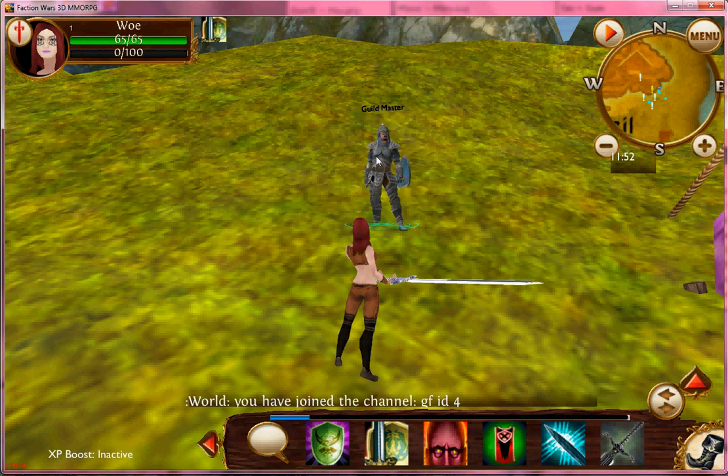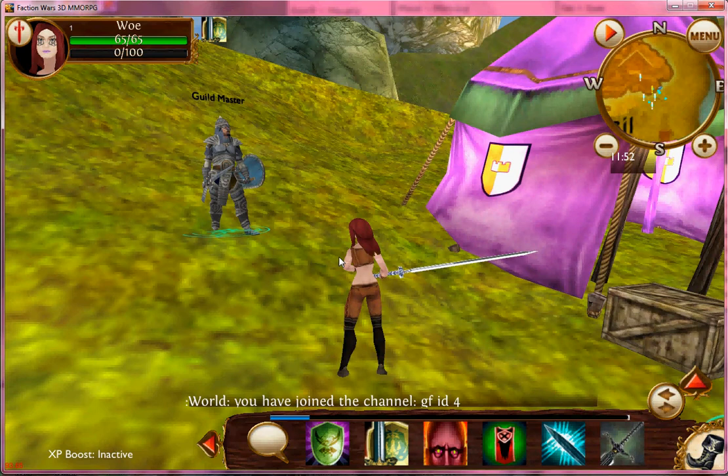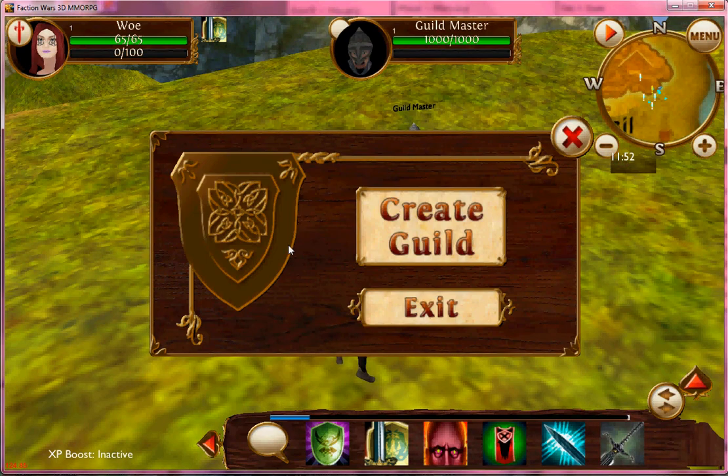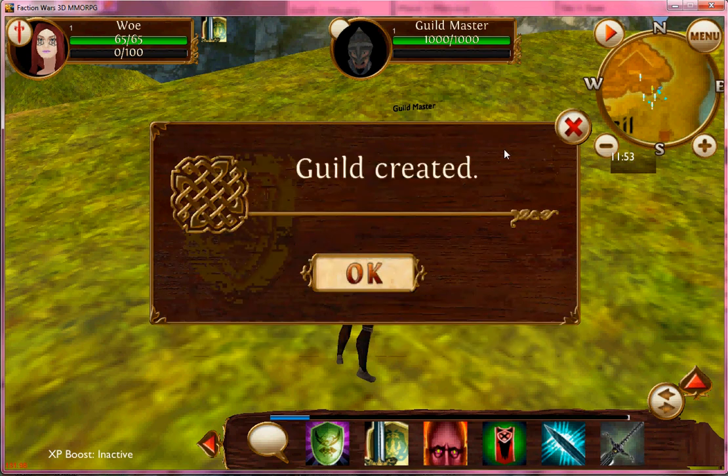We're here at the guildmaster, which is here next to the blacksmith and merchant, and we're going to click on him. And we're going to click Guild. We want to create a guild. This is where you input the name, and if it's not taken, your guild is created.